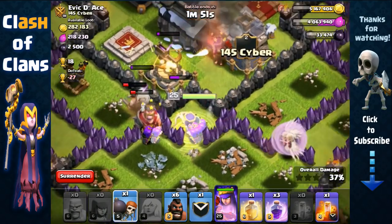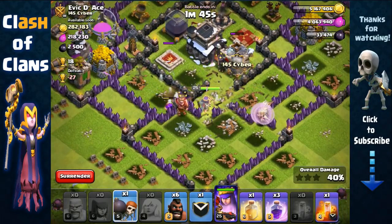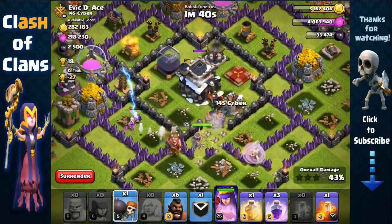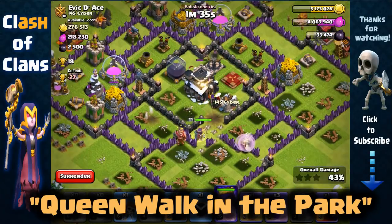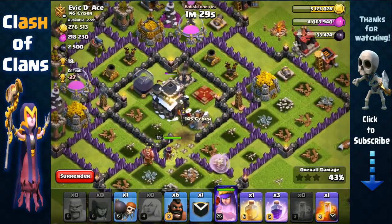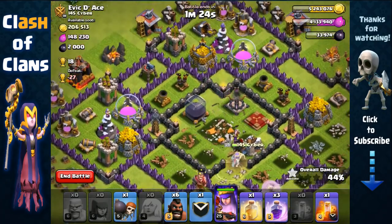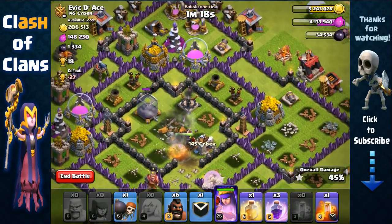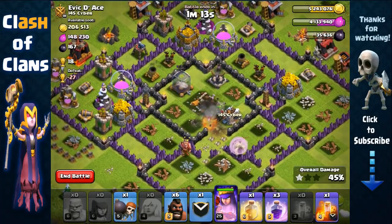We use another wall breaker to open up that layer and have our queen get inside the core — awesome. I've taken both heroes out, so that's great. It's just gonna be a queen walk in the park — no pun intended. We have one minute 25 seconds, so plenty of time to get a lot of resources. She's getting targeted by that expo — really weak expo and tesla, not to worry.